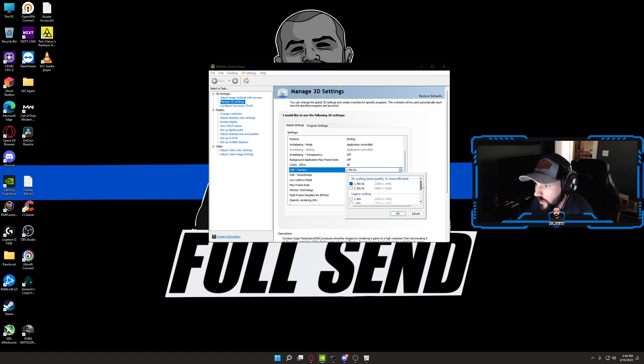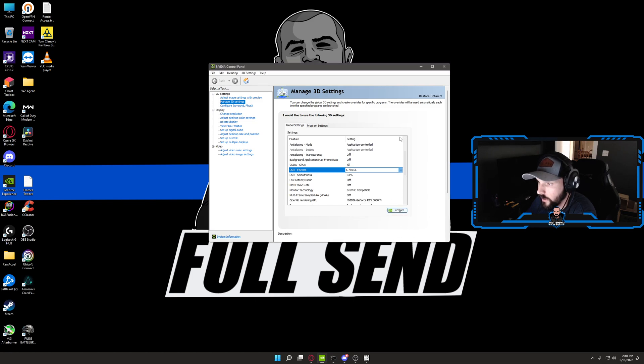On this new driver, Nvidia added a new feature called DLDSR — Deep Learning Digital Super Resolution. This is a more efficient way of scaling your game up using the tensor cores on your card, so you do have to have an RTX card for this to work. Enable the 1.78 times DLDSR, hit OK and apply.